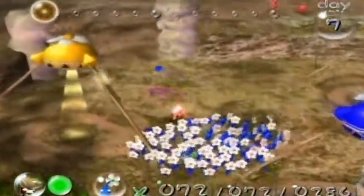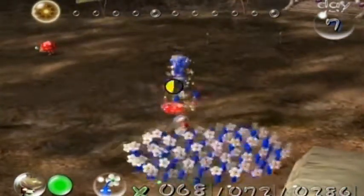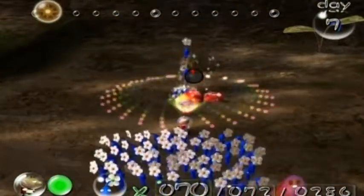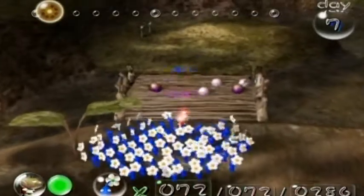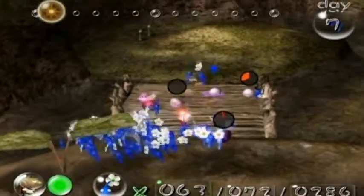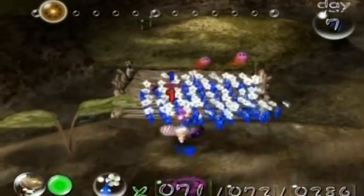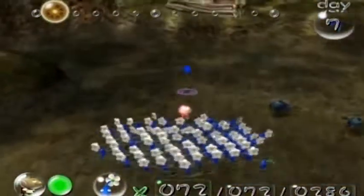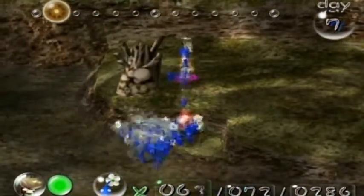It looks like I only have one leaf. As you can see, most of the enemies are back - don't know where they came from. Back in day three I said that these guys would be here to hold up the bridge. Don't take them away just yet - I need you over here because I need you to tear down the other bridge so we can get that ship part that's up there.